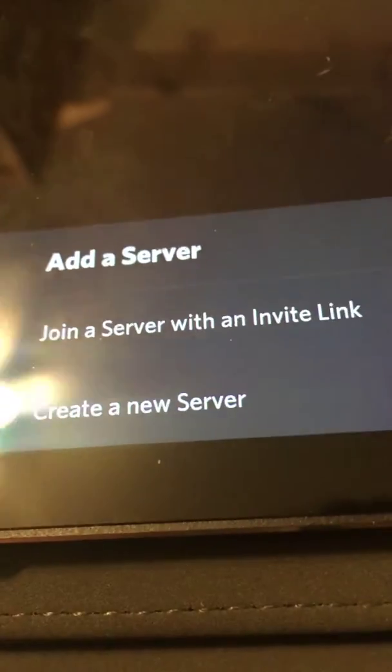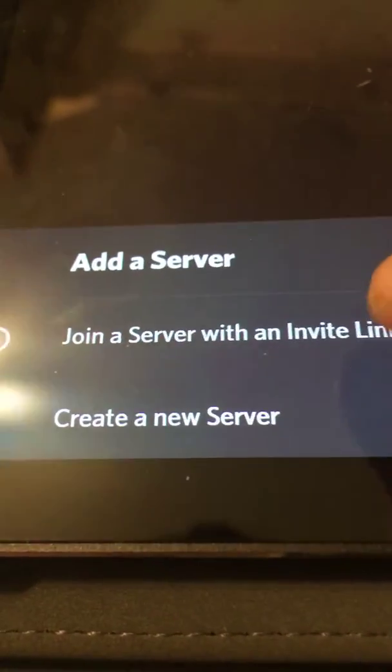A couple of things to use so you guys can join it. You see this plus right here — press it. It'll be like this, or there'll be a white thing in the middle. Just click 'join the server with an invite link' or 'join the server,' and just put the code that I showed you. If you also want to, the two top options will work — not the bottom one.